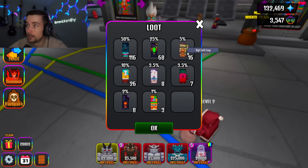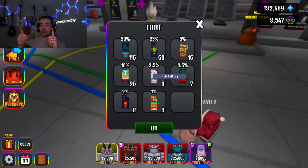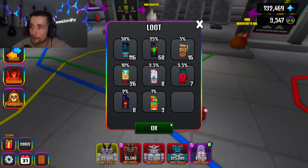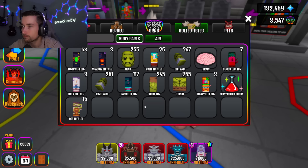I can make three crazies. I got a ton of regular Franks. 68 toxic left legs, 16 Sergeants, 26 Skellas, eight holies — I have enough to make a level 5 holy. Only three crazies though. Seven Demon left legs, and eight Shadow left legs — that's a W. That's just the left leg.